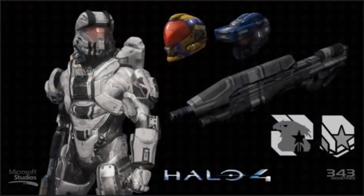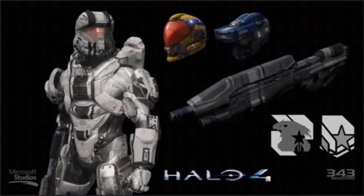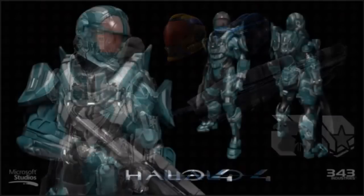Next up we have Recruit, which comes with the limited edition game. You get the armor, the weapon skin, the emblem, and so on. At first when I saw this I figured it'd be the standard Spartan startup armor — your recruit armor for when you first start the game — but for some reason they made it a limited edition type thing.